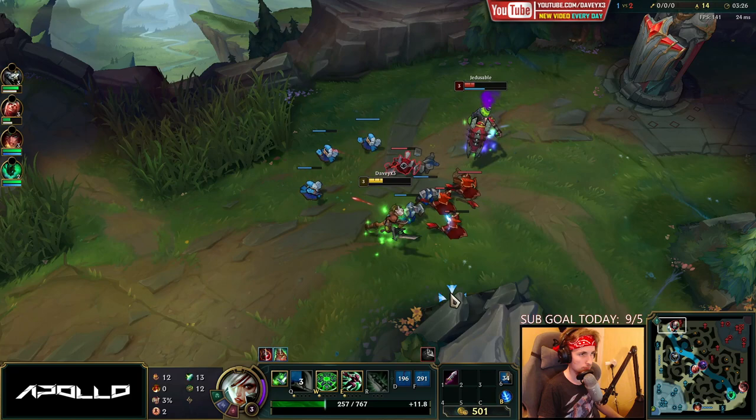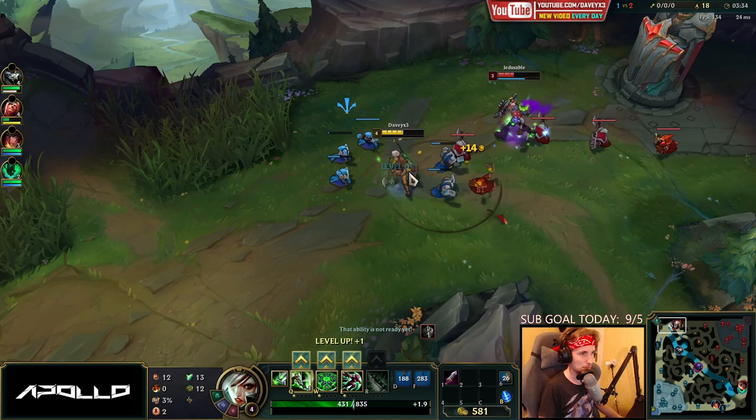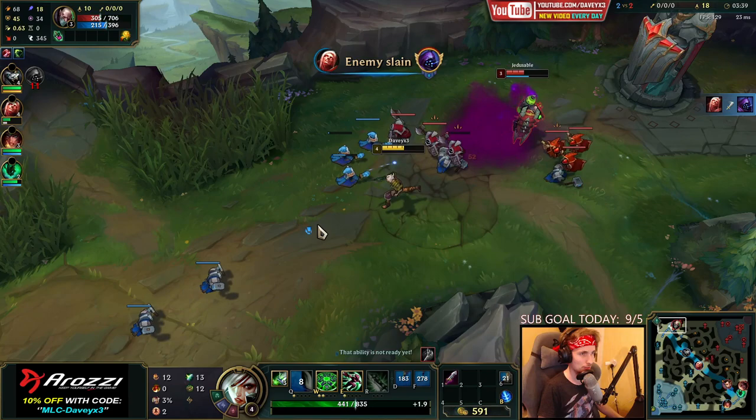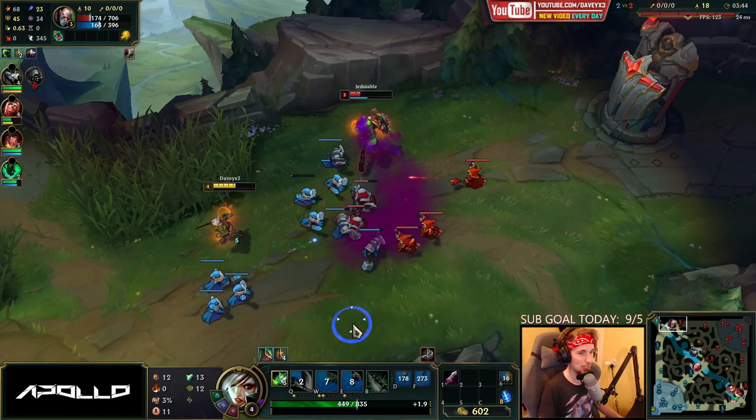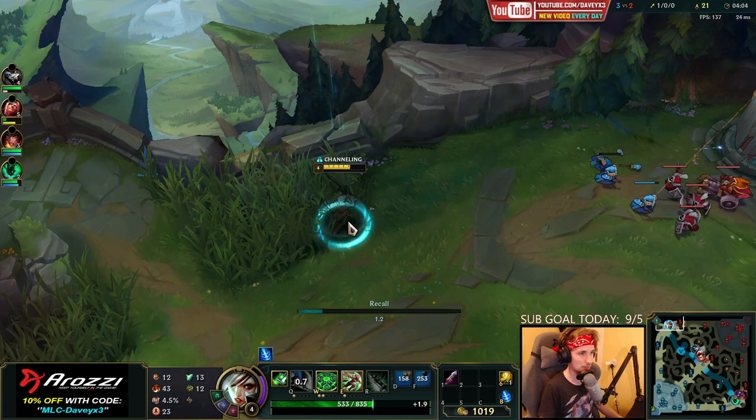I'm putting my first point into W. I feel like I'm trolling — maybe it's like a hidden secret that's better than everything else and nobody has ever tried it. We get the first kill, and at least my W is doing a lot of damage. I'm actually very mind blown with how much damage my W is doing — only having an extra point into it at level 4, you'd be surprised. You guys really have to try this out.